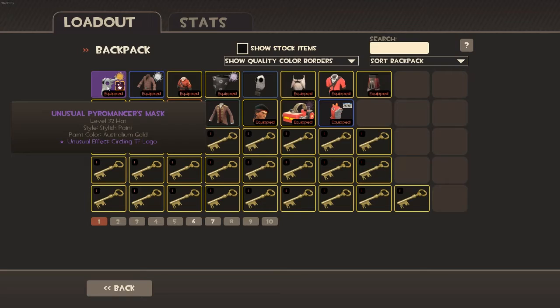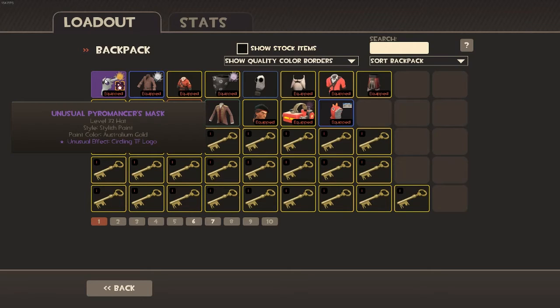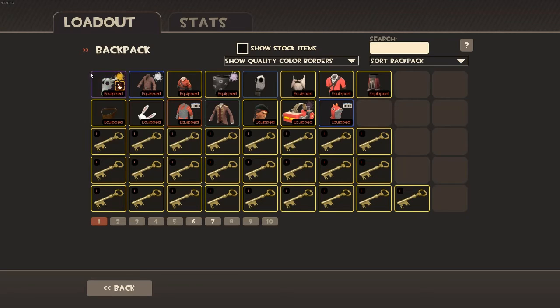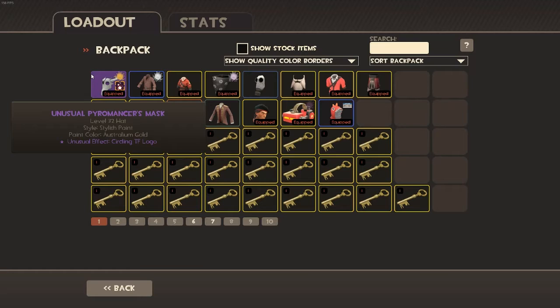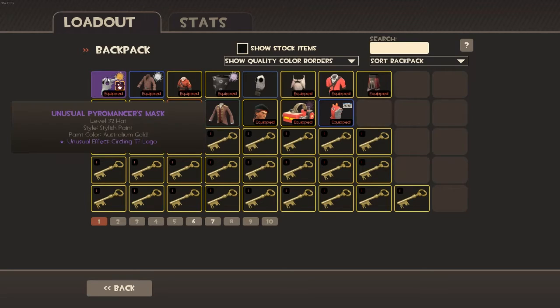I bought it for 35 CSGO keys, and I know what you're thinking — that is just insane. I made almost a $100 profit. Basically what I did is I got some Steam Wallet Funds. Since you can buy CSGO keys and TF2 keys at the same price, I bought 40 CSGO keys and some dude came up to me wanting to sell his item to me, so I made a large profit on that.